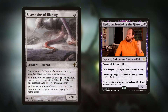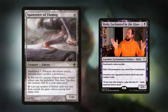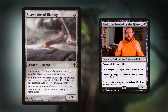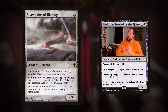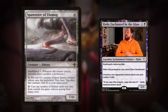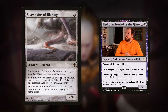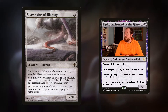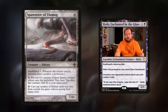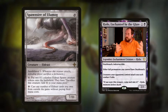Which brings us on to number three - Spawnsire of Ulamog. This is one of the big creatures you could potentially make copies of with Arcane Artisan, but it's such a cool card. 10 mana for a 7/11 with Annihilator 1, so whenever this creature attacks, the defending player sacrifices a permanent. The main reason it's cool for this commander: 4 mana puts two 0/1 colourless Eldrazi Spawn creatures onto the battlefield with sacrifice this creature, add one colourless mana to your mana pool. Then there's a 20 mana ability - cast any number of Eldrazi cards you own from outside the game without paying their mana cost. If you've got a bunch of Eldrazi and 20 mana, dump them onto the field - you just end up winning the game.